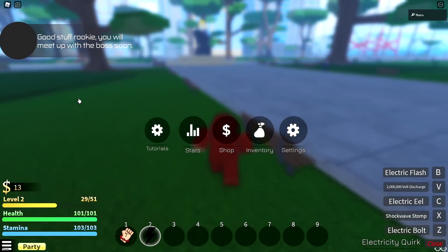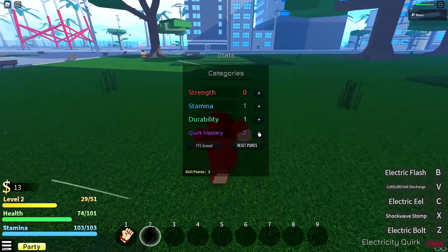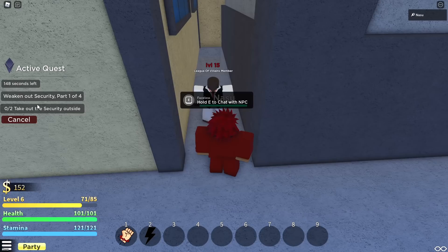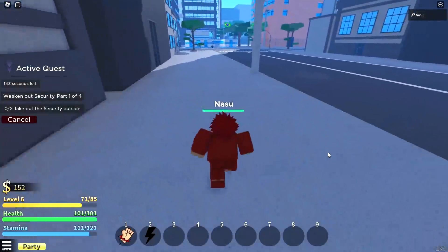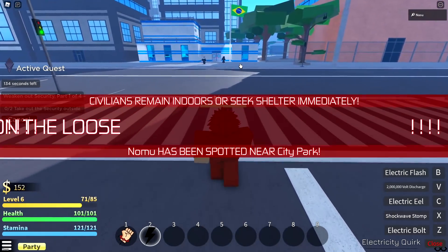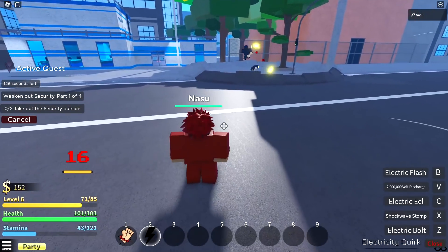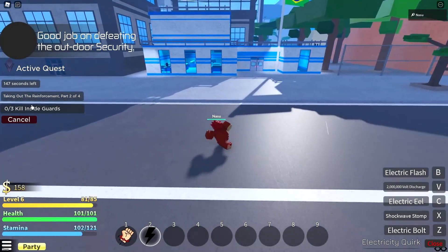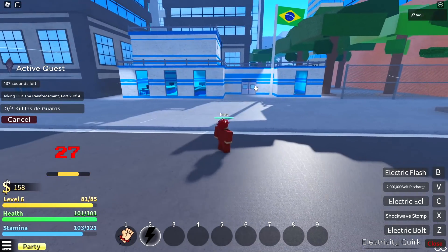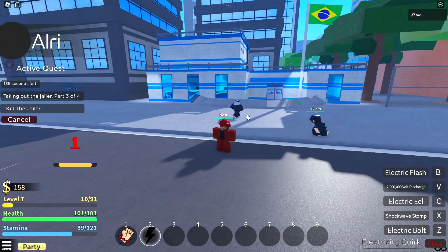Nice, good stuff. 'Rookie, you'll meet up with the boss soon.' I gotta get to level five I think to do the main villain quest. You get three skill points every time you level up — good to know. Let's do one more quest — I don't know why I can do this level-15 quest at my current level, but whatever. 'Security, part one of four' — I just gotta weaken the security. I'm spamming all my moves and they're getting ragdolled like crazy. One thing about this game — the ping spikes like crazy. Kill the guards inside — I just gotta light everybody up.